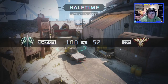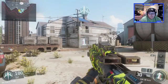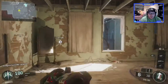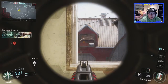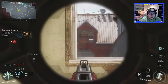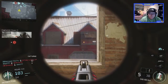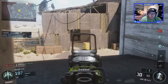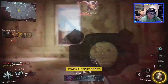Outrider down. Secure the objectives — you guys go ahead and grab A. Securing Alpha. Go ahead and get up here. A locked down. Enemy has C. Now you want to show yourself. Securing Bravo. Come on. Bravo locked down. Woo! Woo!